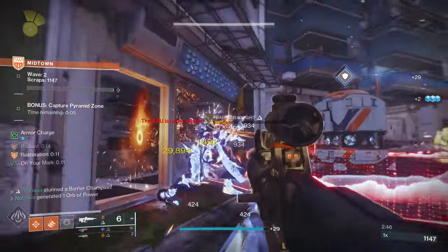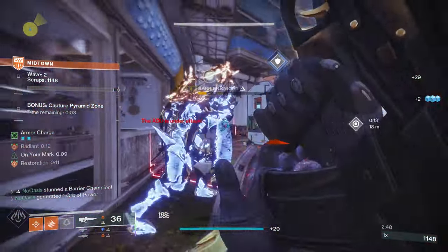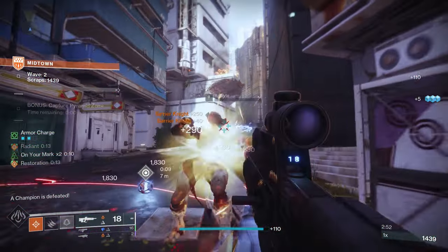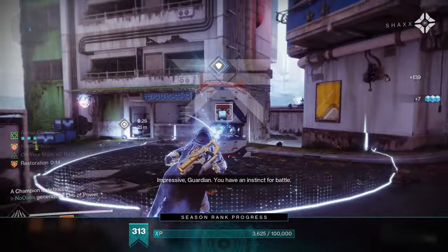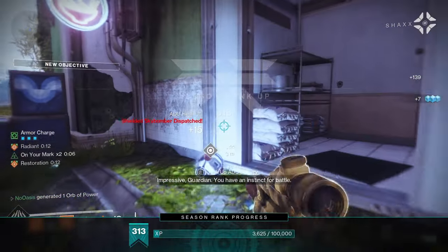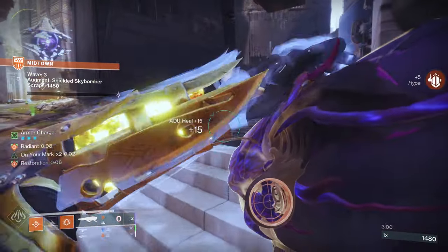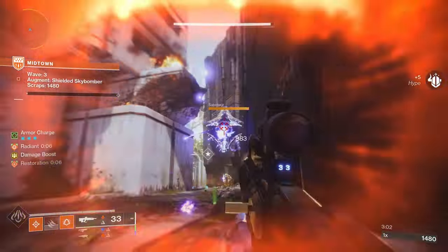Sharp Edges can refund up to a maximum of 50% of your Blade Barrage's energy. Now that you know what the Shards of Galanor Exotic Arms Armor does, I can get into the rest of the build, starting with the subclass setup. I'll first put everything on screen as a prescriptive setup, if that's what you prefer, and once I've done that, I'll detail what each subclass element does, why I've chosen it, as well as any alternative options should there be any.